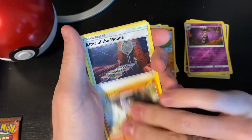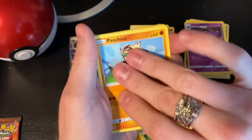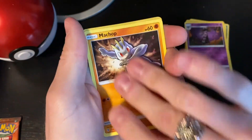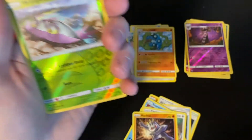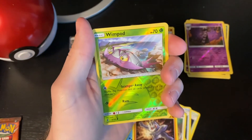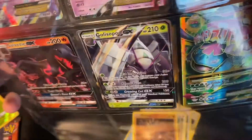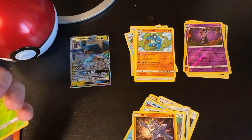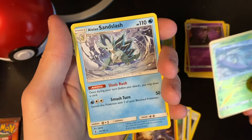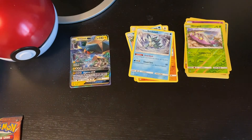Energy, Altar of the Moon, Choice Band again, Bellsprout, Chansey, Snorunt. A reverse holo Wimpod, who can go very well with our beautiful Gallade GX that we pulled earlier in the Pokeball. And an Alolan Sandslash - that's my first one, welcome to the team!